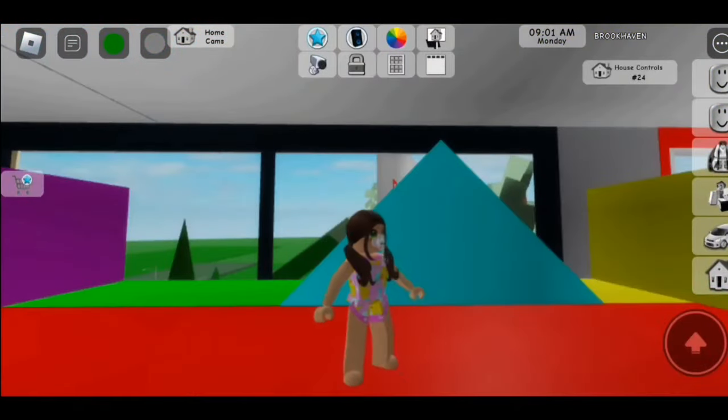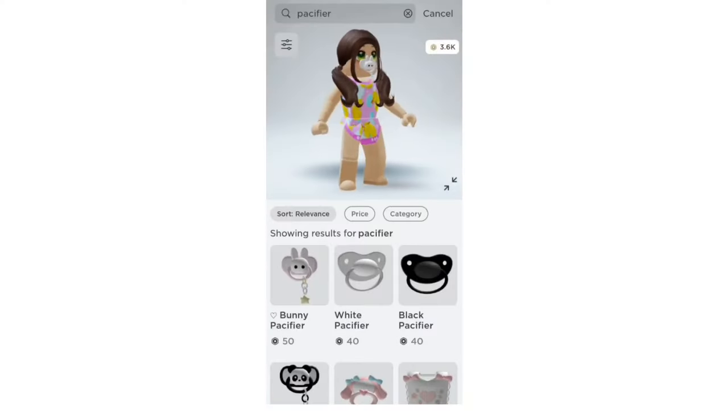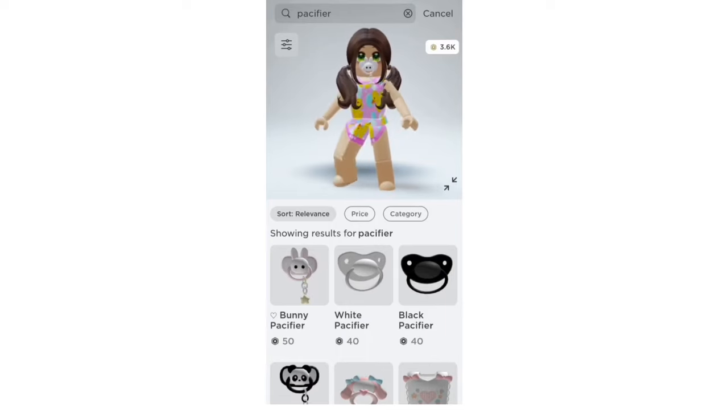To get a pacifier, first you need to go to the Roblox catalog. Here are the pacifiers you can find in the catalog shop.